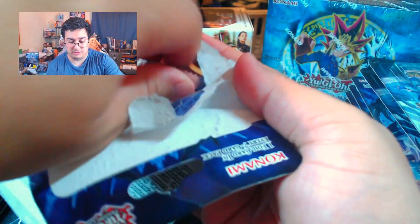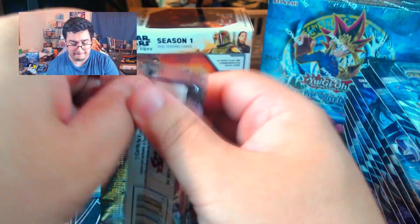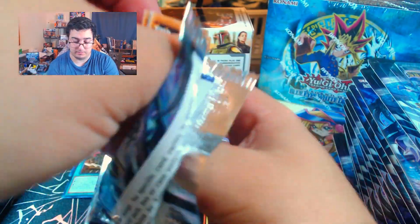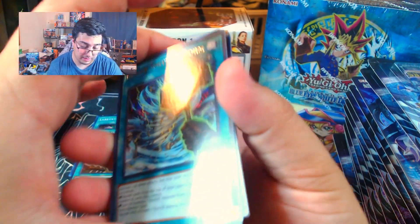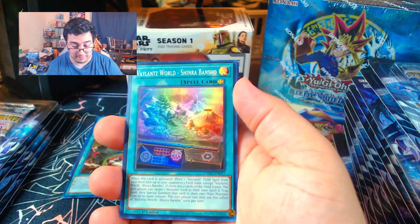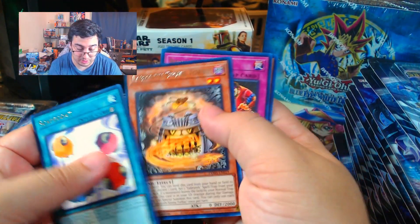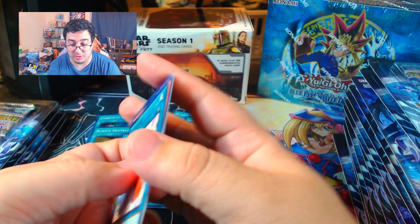I might have to turn down the AC in this room, it's getting pretty toasty now. We have a Runic Smiting Storm, Fiend Griefing, Valiance World, Shinra Bansho, Scapegoat, Labyrinth Stovey Torby, Reckless Greed, and Labyrinth Archveen.